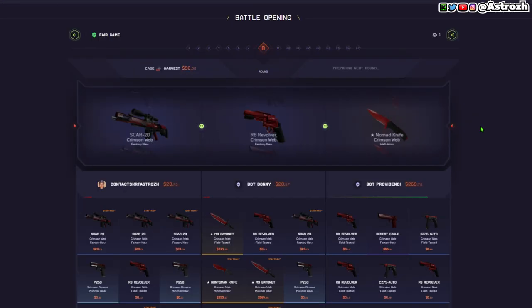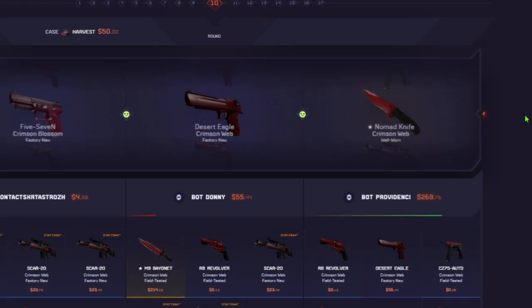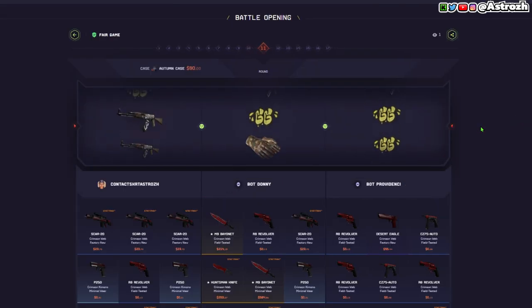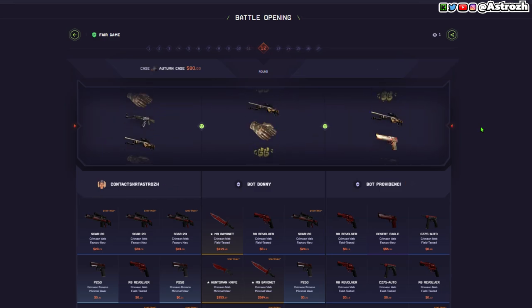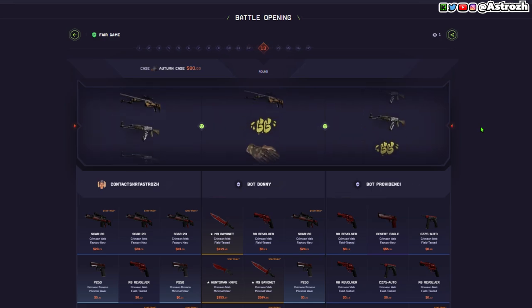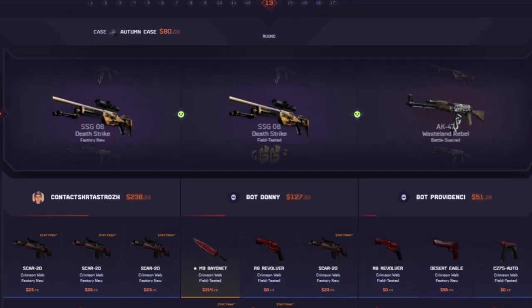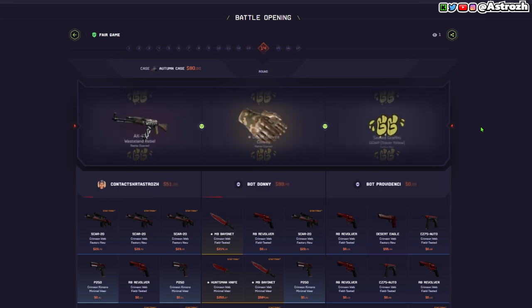Nice, there we go — we're in the lead. We just have to hold this now, don't show us the knife. 58, that's okay. We are still in the lead — 269 far right, there we go, we got a good lead. This is a really good lead right now. 50, that's fine, we don't need to worry about that. This is another new case, the Autumn case. Nice, double hit for the right side — that is really good. We're looking good. 238 for us but that's okay, we still got the lead — as long as we don't pull.